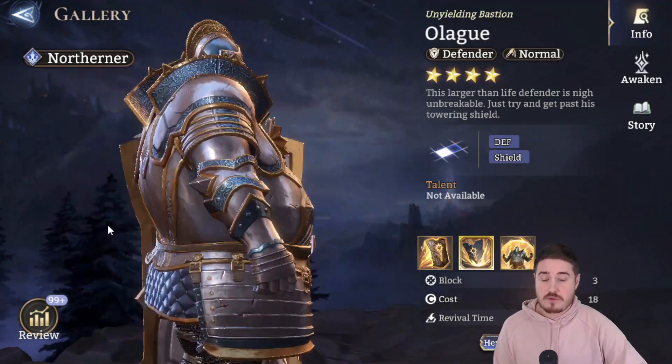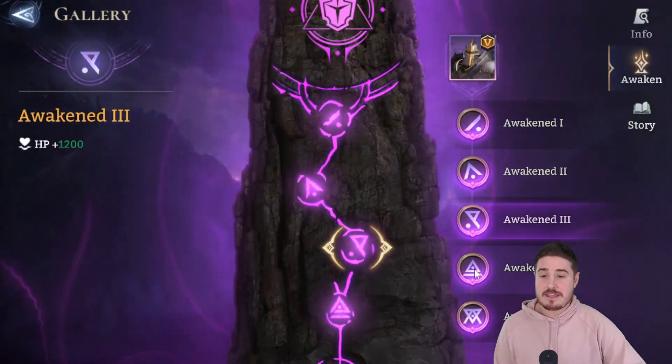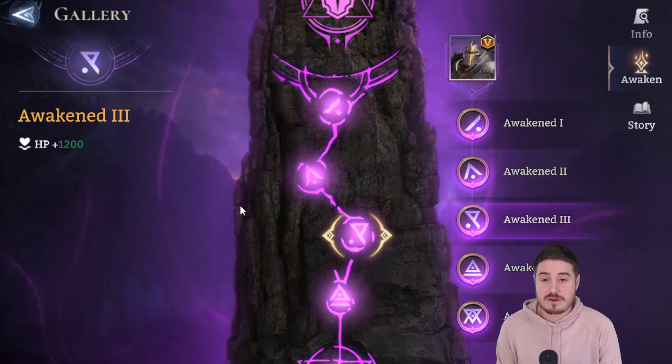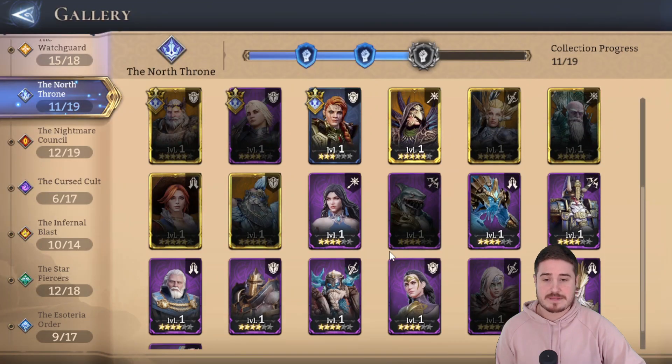He is a champion you're going to want to build with tremendously high HP. If we talk about awakenings, at awakening 3 this is extremely clutch — I'm one away. I'm going to wait a little while before I use a soul stone; maybe we'll pull an extra copy or they'll give us another copy in the Void Rift. Getting him to awakening 3 is really cool, as we'll see when we describe his kit.